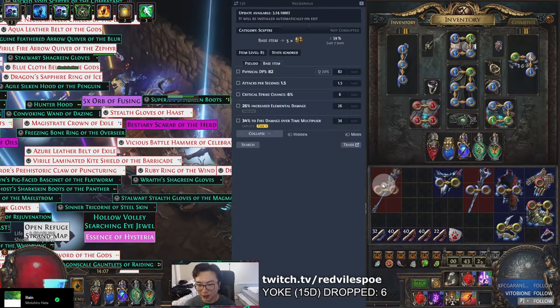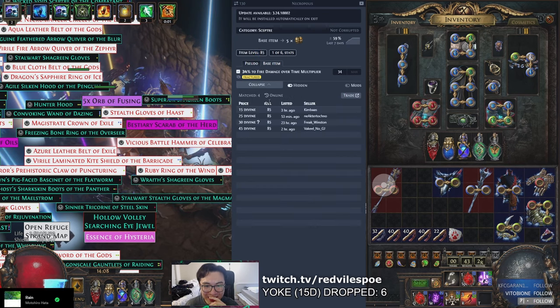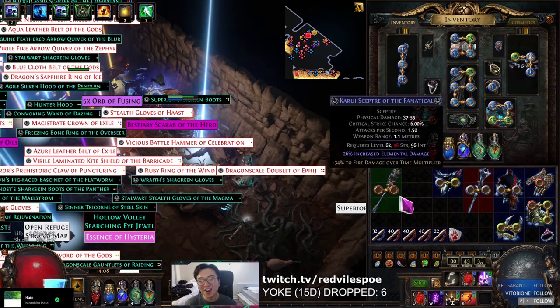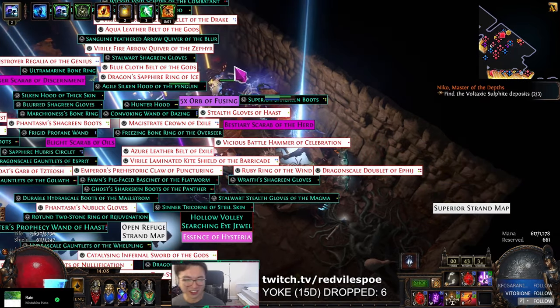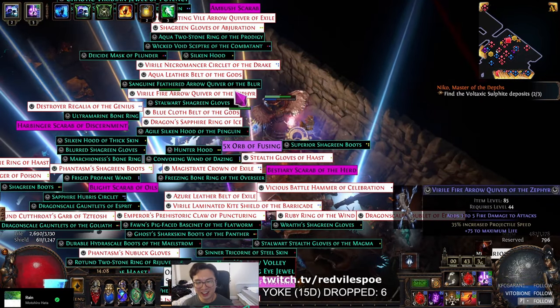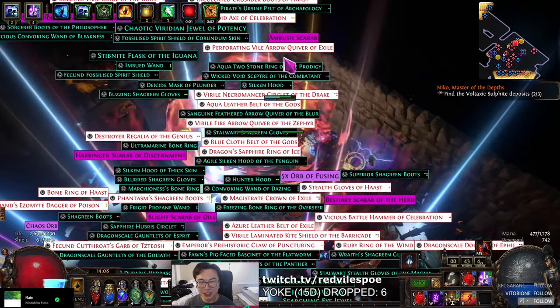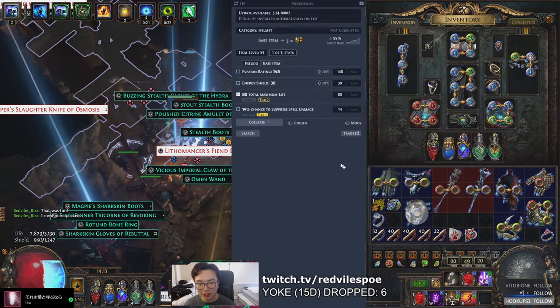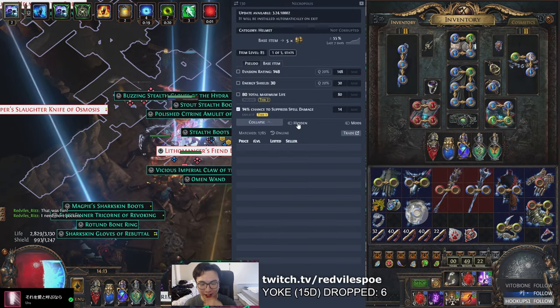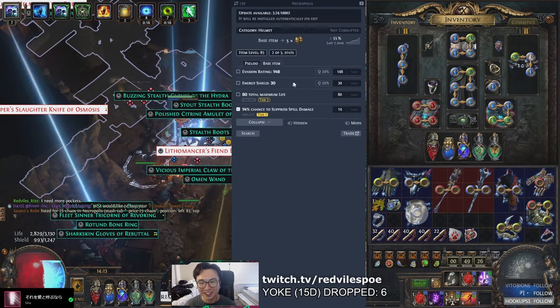Why a DOT T1 on the Scepter? How much is this? Oh, baby — fifteen divines? I have over a hundred div worth of loot in my inventory. Almost, I'm getting there. And I'm only like one tenth of the map done.